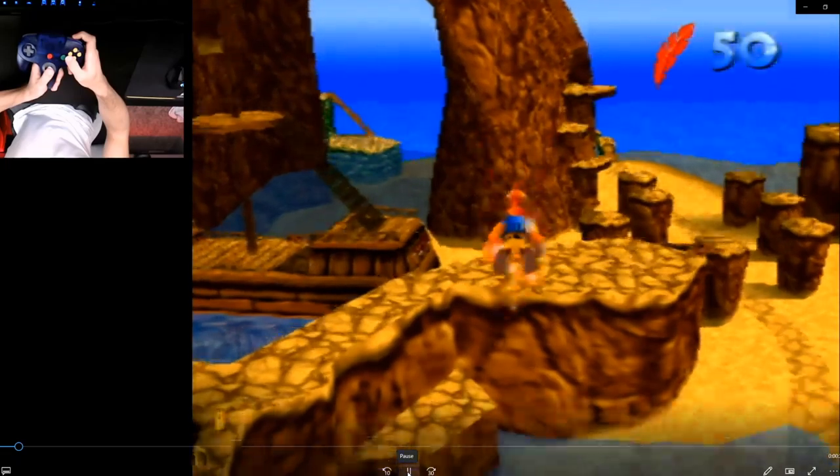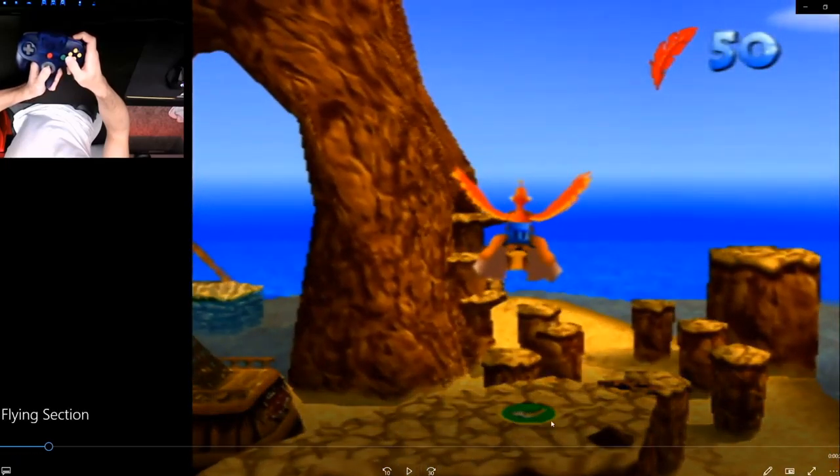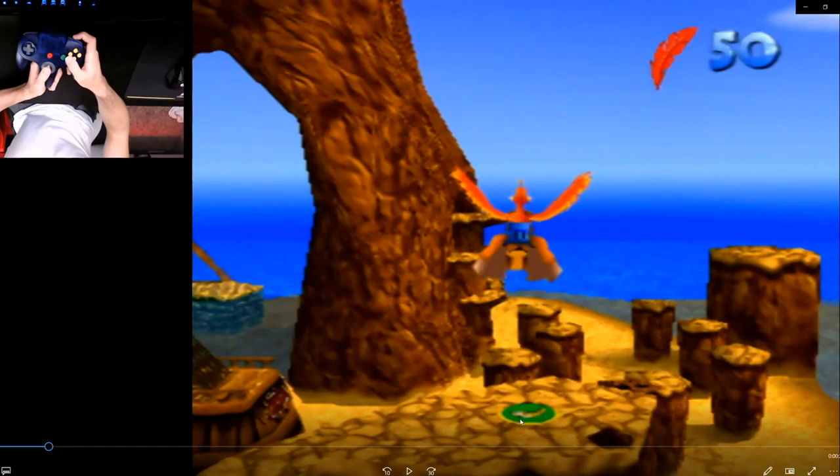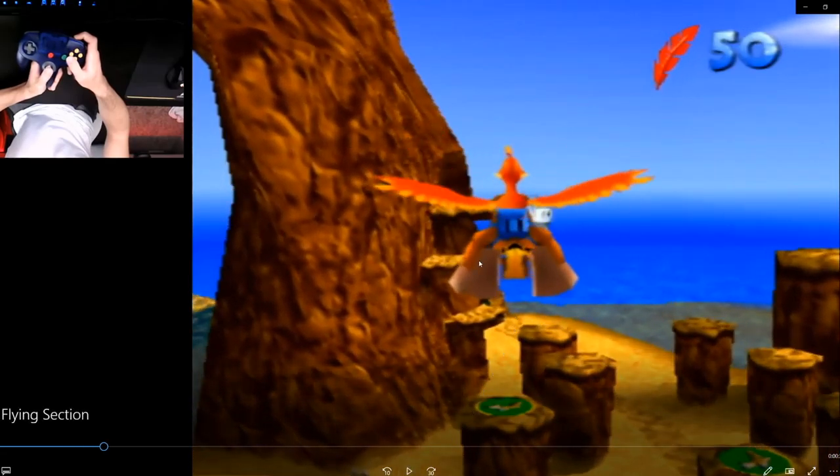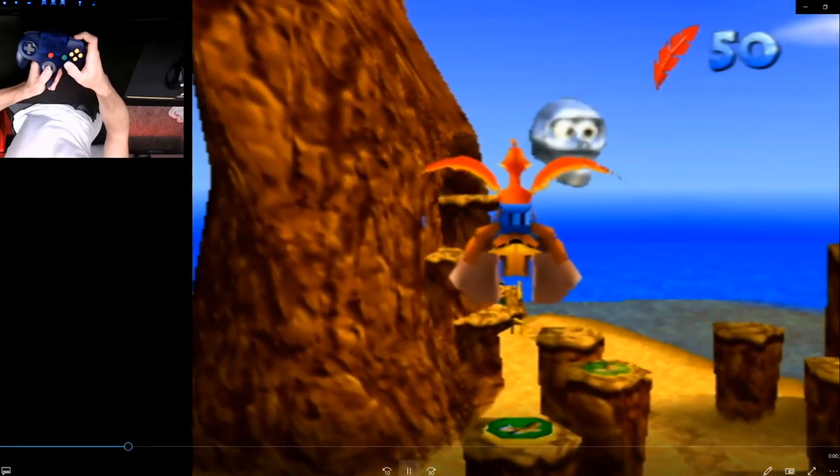First of all, when you take off and fly, this spring pad right here is gonna load in before the mumbo token does. To make this whole setup more consistent, fly to the left side of the mumbo token. A good way to get that set up is about one third of the way from the left of the pad — line that up with the middle — so you're flying in a line that basically aligns where my mouse is, and it should put you pretty close to the left of the mumbo token.